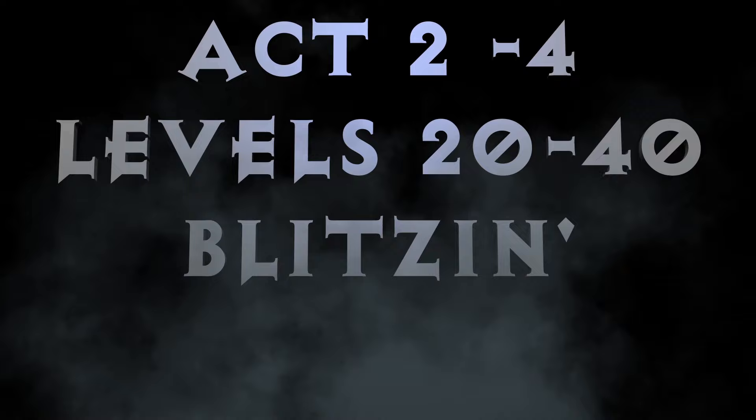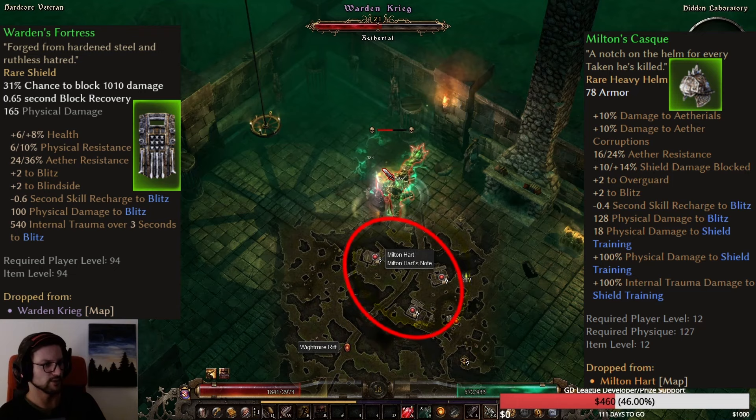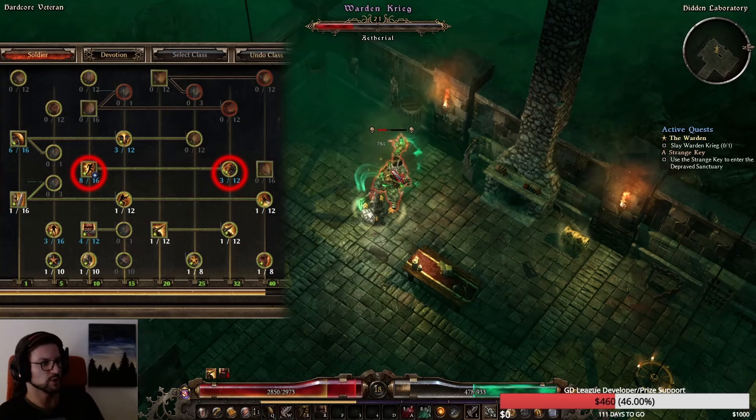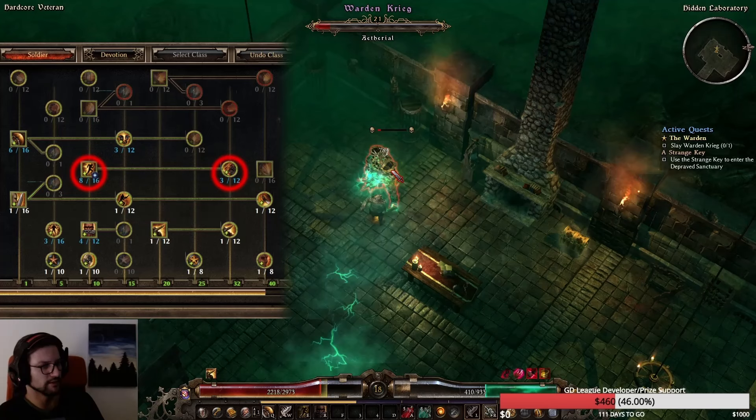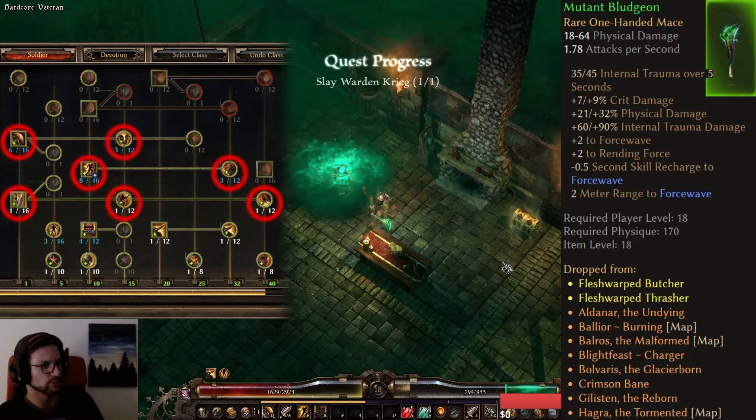Once you've defeated Warden Krieg and got his shield, as well as Miltan's Cask from Miltan in Burrwitch near the White Bar rift, you want to switch over to Blitz. You'll need points in the base skill as well as in Blindside for additional AOE damage. As a default attack I recommend Cadence — one point in each node should be fine — and if you have the Mutant Bludgeon from Act 1 you can put one or two points still in Force Wave, though the transmuter won't work with a shield.